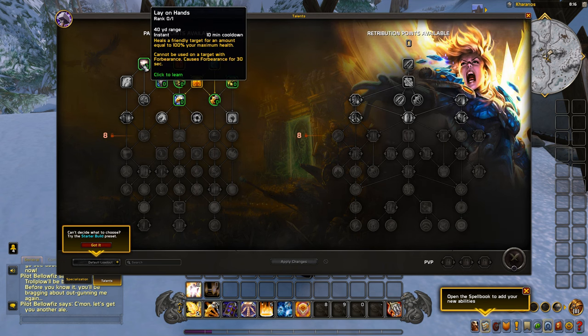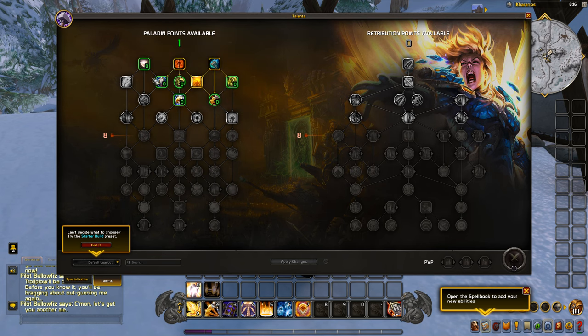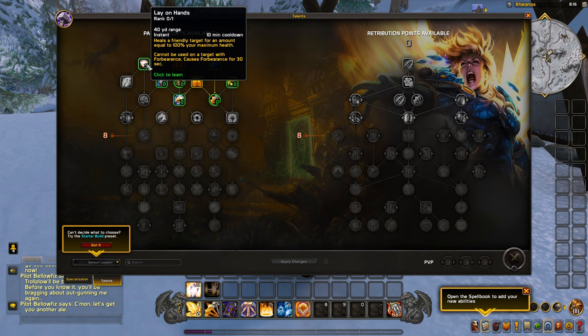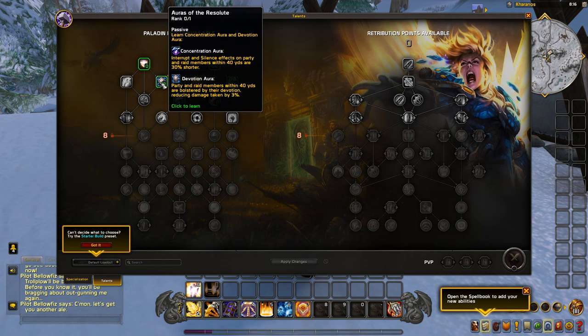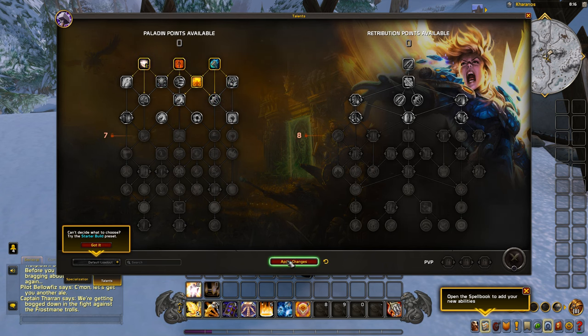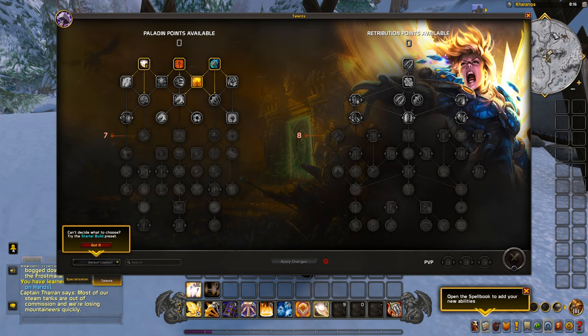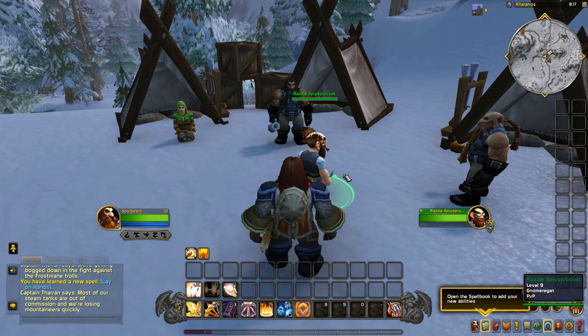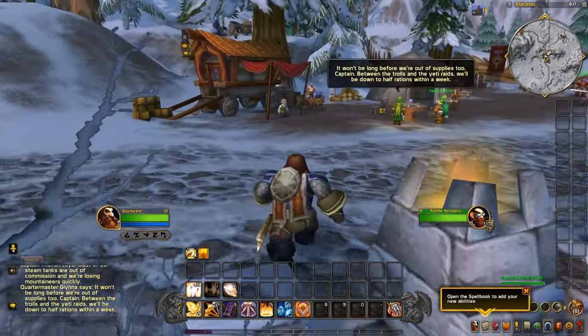Based on my experience in this game so far, mobs hit pretty hard especially with no heirlooms. I was going to take Devotion Aura for 3% damage reduction, but it has a 10-minute cooldown. I'm going to take Lay on Hands instead — I feel that's a better move. It's just an oh-crap button, a little safety net for us.